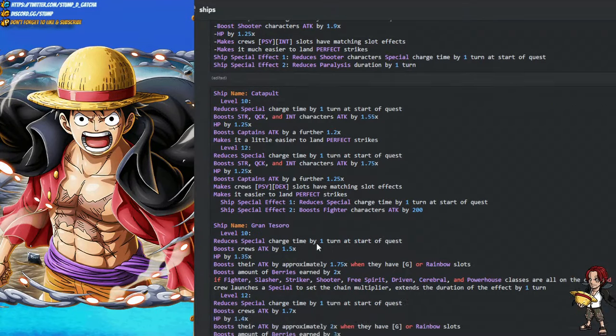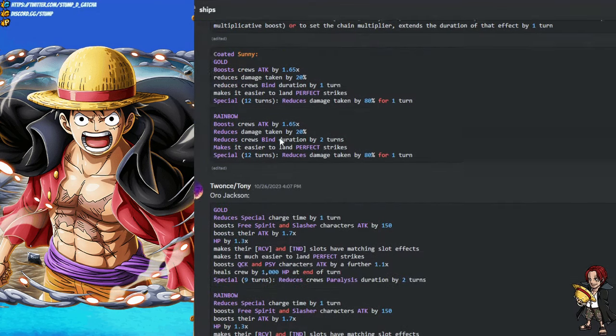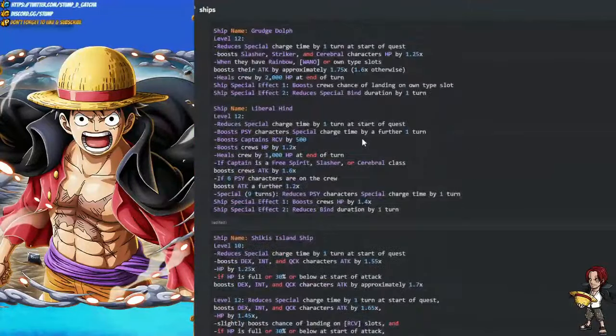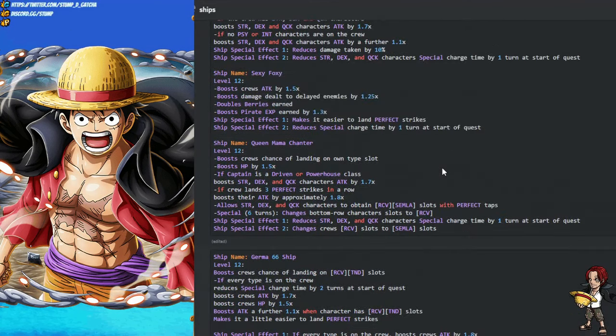The Grand Tesoro ship is another very good ship I'd recommend most players pick up because it increases your belly drops by three times. Getting this to level 12 is also very good — it does one turn of blind and attack down removal, and if you have all the right classes you can extend chain locks. I would do this ship over the Thousand Sunny for new players especially, because you want to get as much belly as possible since leveling up these ships is very costly. The Aura Jackson is a great ship for later or end-game players, the Revolutionary Army Birds is another good late-game ship, and there's also the Shark Superb which I'd highly recommend for maximizing damage on strength and quick teams.